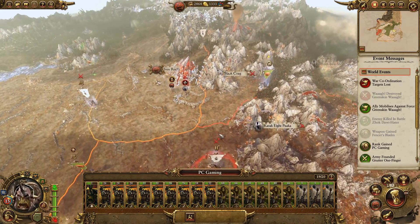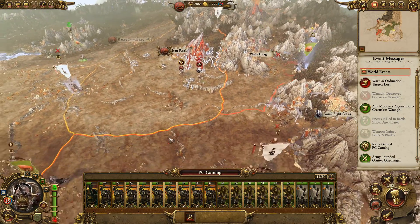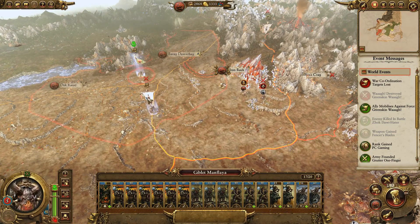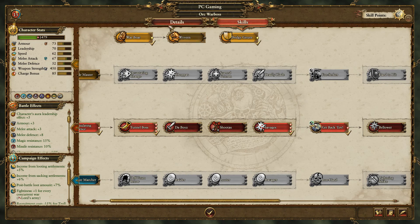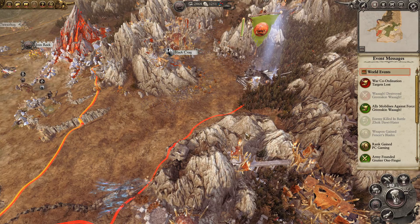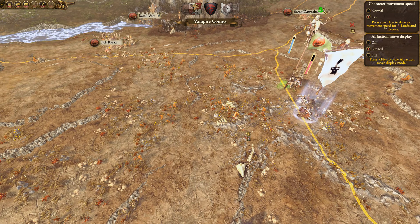We know that the savage orcs and stuff have been reduced in damage. So where were we up to? He's jumped across and he can take Black Crag back — I already know that — so he doesn't actually need to come up and help. That's a wee bit of an advantage for us. The Greenskin campaign is the one I'm looking forward to the most with the blood and gore DLC, because they're greenskins, they're orcs — that's what they do, they bash it and shit gets bloody.